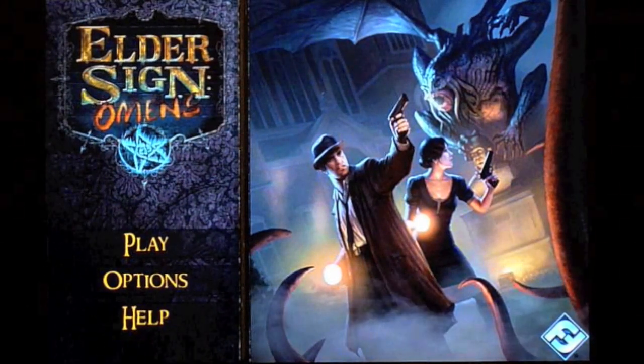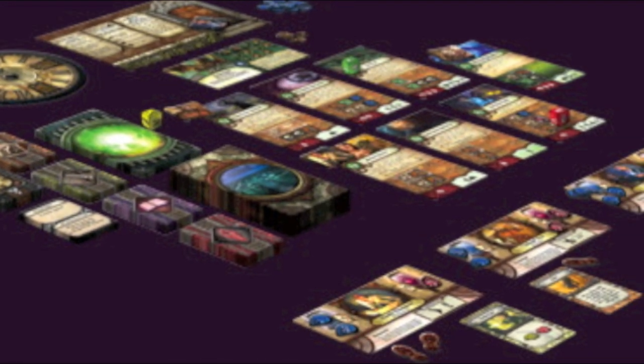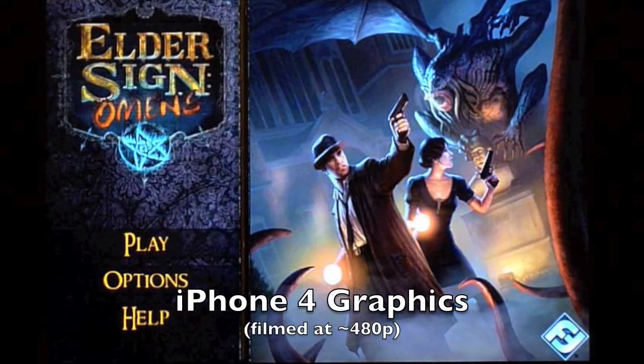Hi YouTube, ArkhamNative here with a quick look at Elder Sign Omens for iPhone, iPad, Android, and even the Mac. It's based on a dice game by board game maker Fantasy Flight Games and is set in the American 1920s Cthulhu mythos of horror author H.P. Lovecraft.